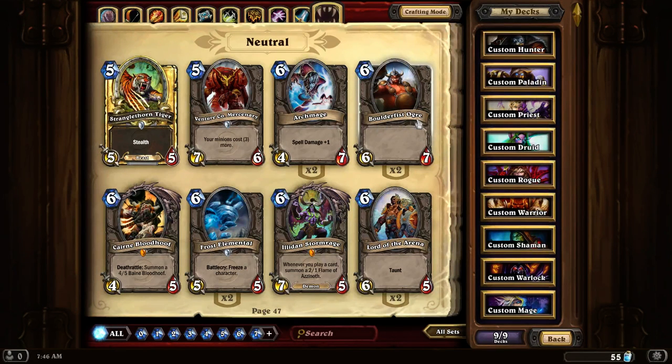Boulderfist Ogre is a really good creature card. It's a 6-7, so it has more than average hit points for its summoning cost. This is a really good high-level creature to have.